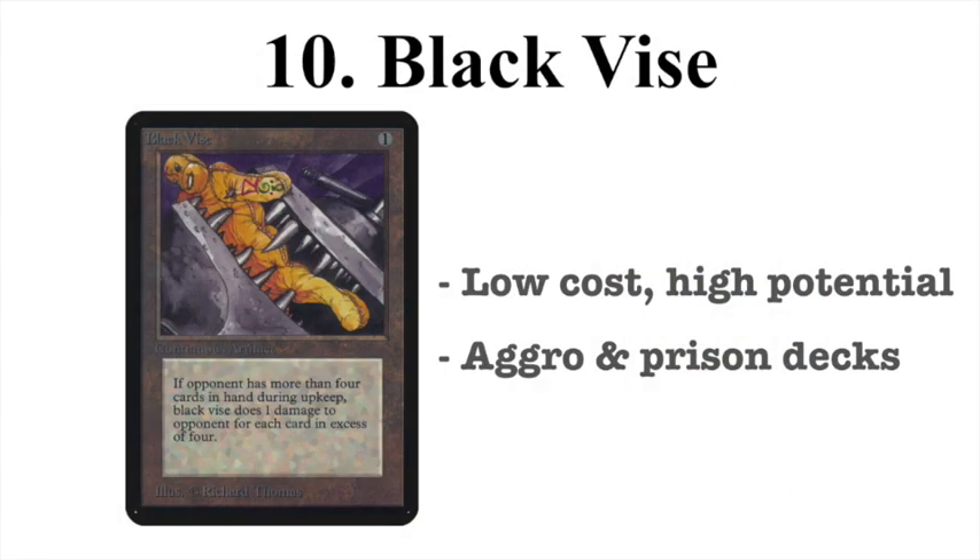At number 10 we are looking at the Black Vise. This artifact has a casting cost of one and it reads: if an opponent has more than four cards in hand during upkeep, Black Vise does one damage to that opponent for each card in excess of four. It's on this list because it's low cost — only one to cast — and it has high potential to inflict a lot of damage. In an aggro deck, a lot of people play four of them hoping to have it in their opening hand and be on the play. I play it in my goblin deck for exactly that reason, but I board it out when I'm on the draw.